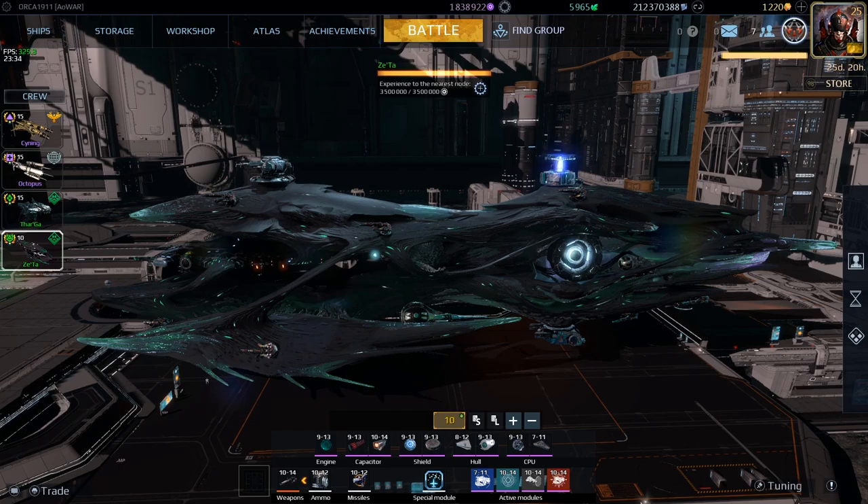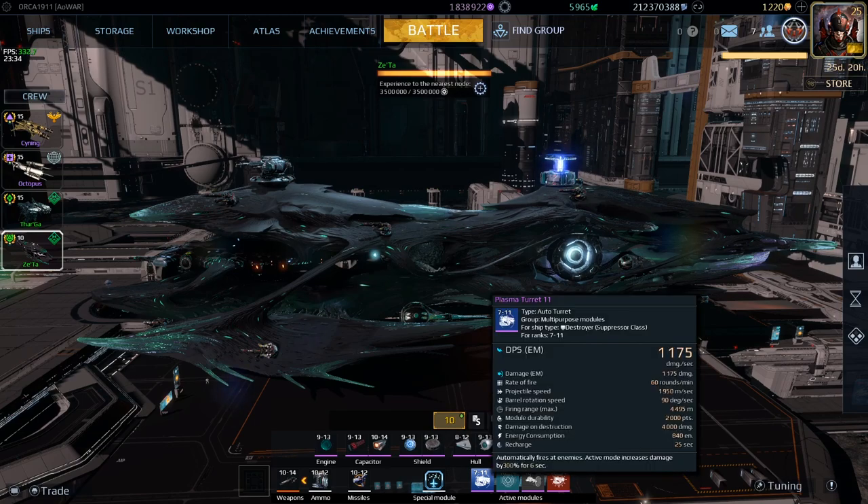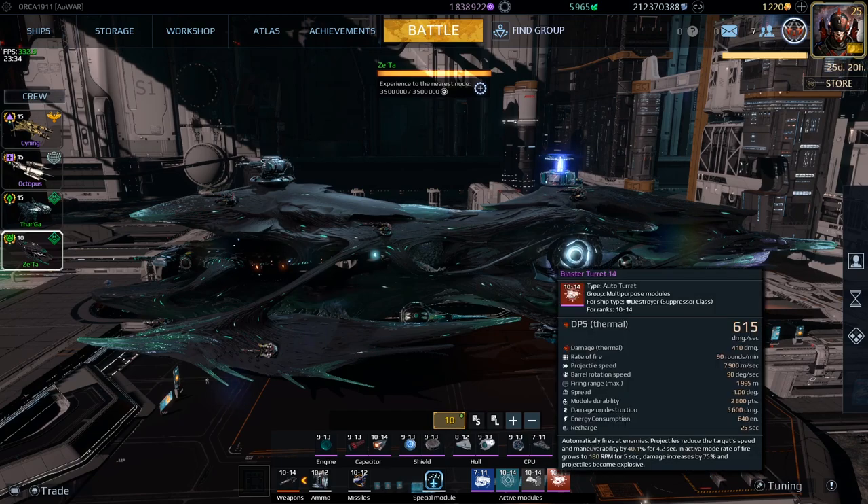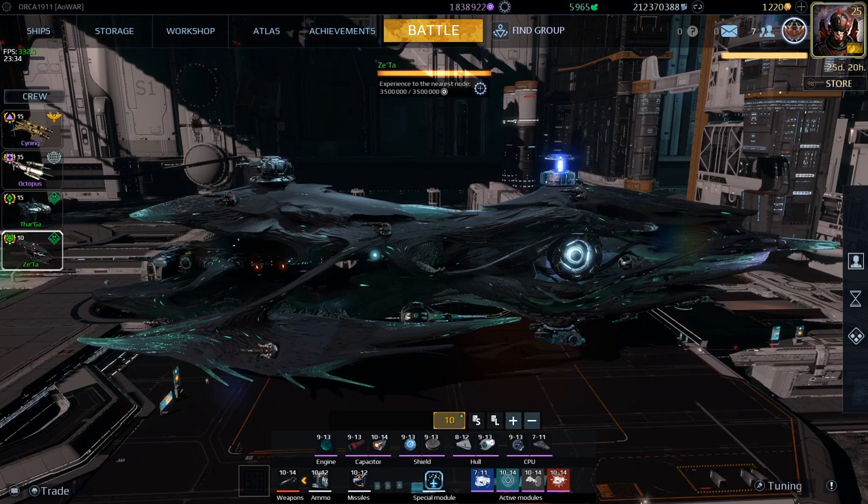As for the active modules, there's a reason the Plasma Turret and Blaster Turret are positioned where they are — they're there for your own defense. The Plasma Turret when activated goes through objects and deals much more damage than in its passive mode. The Blaster Turret's passive effect slows down the maneuverability of your enemies, which makes it convenient for you to kill them while they're slowed.